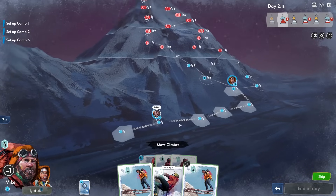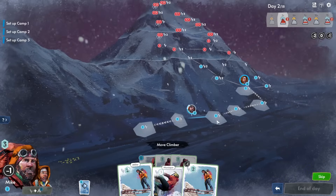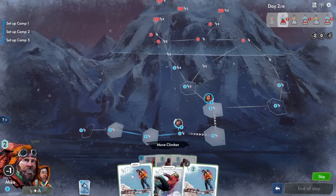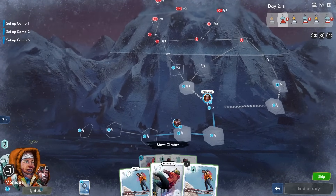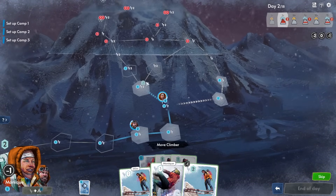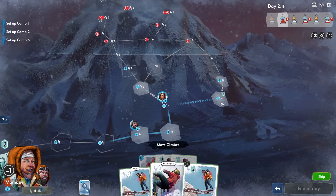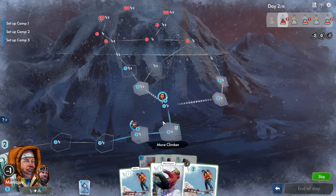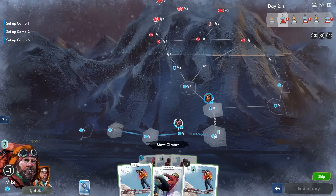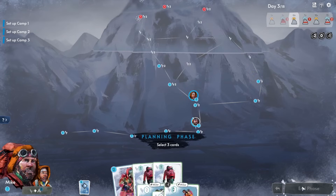We end day two. Already on day three and we haven't got anywhere near setting up a camp yet. Monique is fully healed though, which is okay. We pick up a special climbing card that allows us to climb up one but come down three — useful for a quick abseil if we're in a panic.